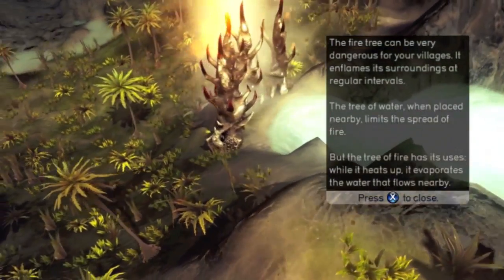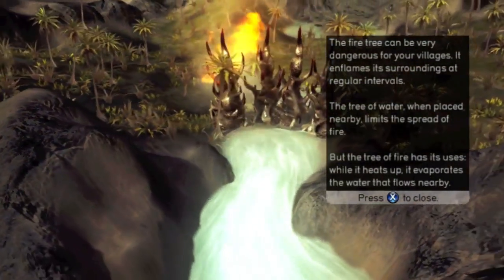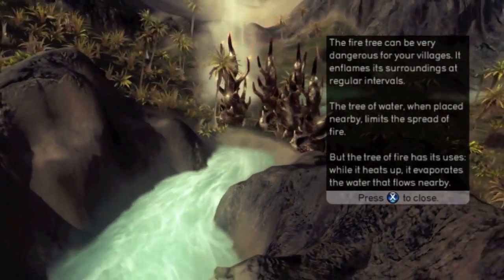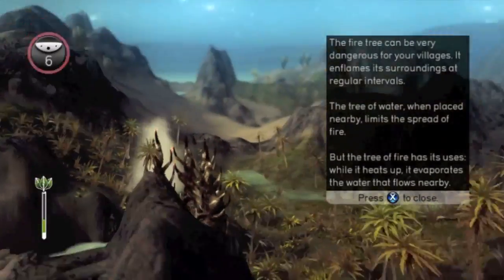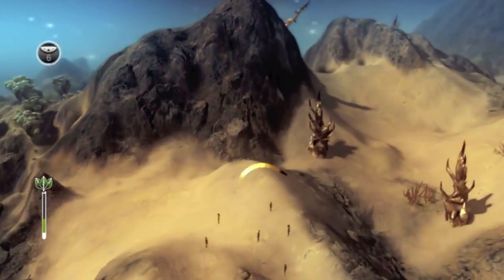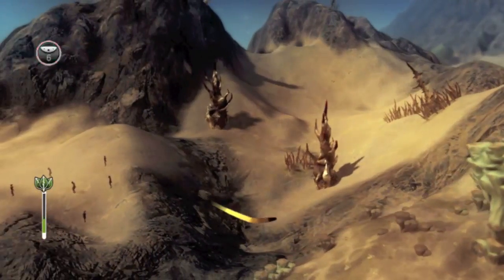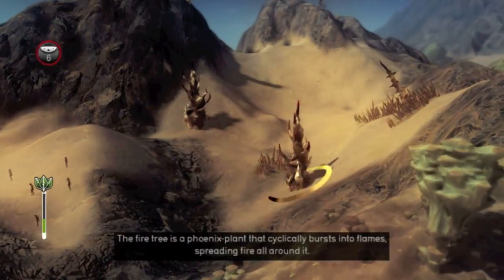The fire tree can be very dangerous for villagers — it inflames its surroundings at regular intervals. That's not good. The tree of water, when placed nearby, limits the spread of fire, but the tree of fire has its uses. While it heats up, it evaporates the water that flows nearby. We didn't get a cutscene here; I'm not sure what happened. This is the fire tree — it bursts in flames at the phoenix plant.